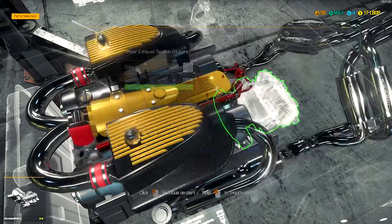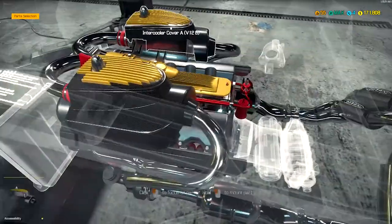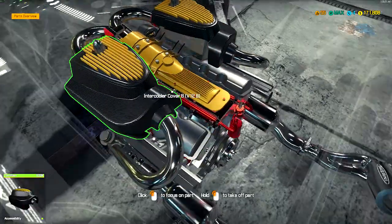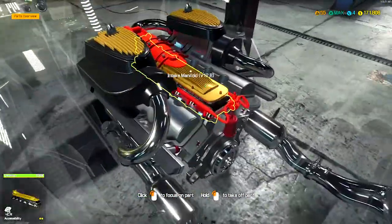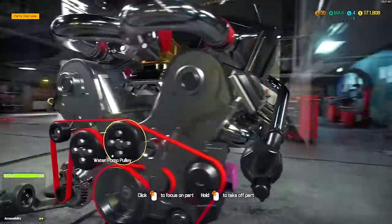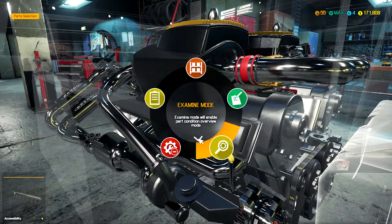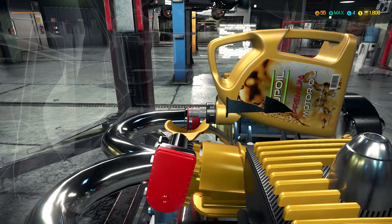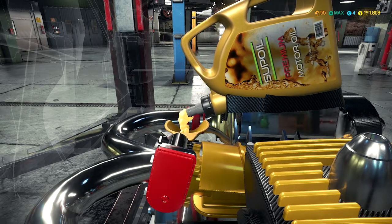Let's put the exhaust in while we're looking at it. Oh, that looks so cool. It says Pagani on it even though this isn't a Pagani, but again, game limitations. Let's go ahead and put oil in the motor — last thing I need to do. Where the hell is it? Where the hell do you put oil in this thing? Oh there it is right there. I was like, where does the oil go? It's an engine I've never worked on before, so it's gonna be a little hard to tell where everything's at.